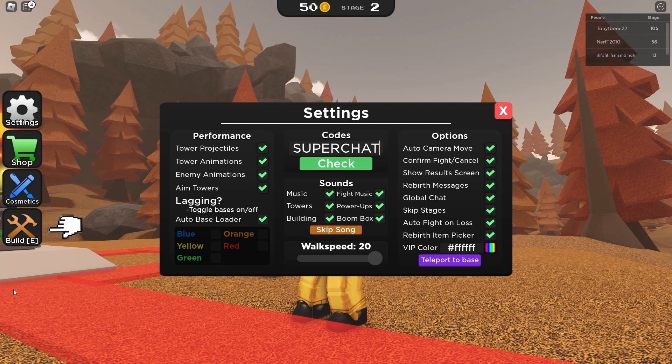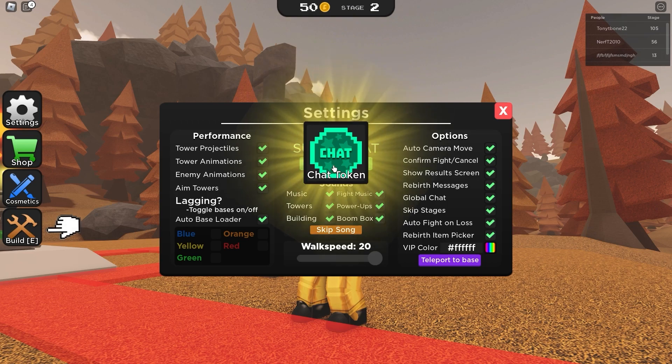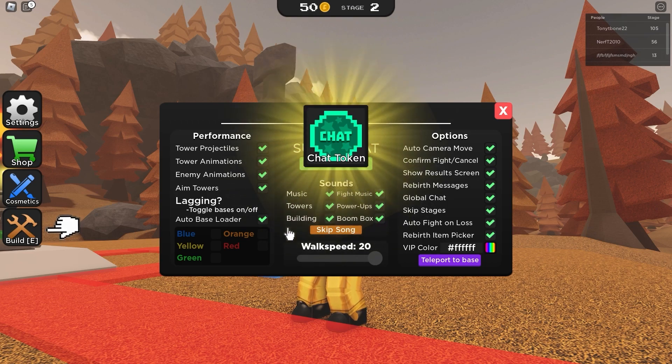The next code is 'super chat' — super chat gives you a chat token. And as you can see on the screen, we just got another chat token!